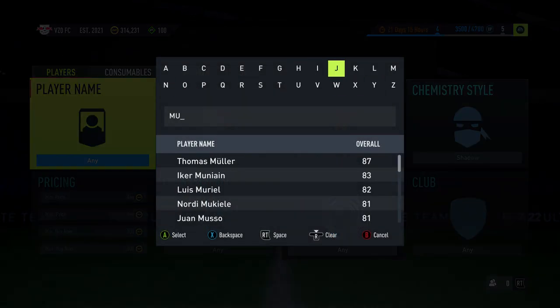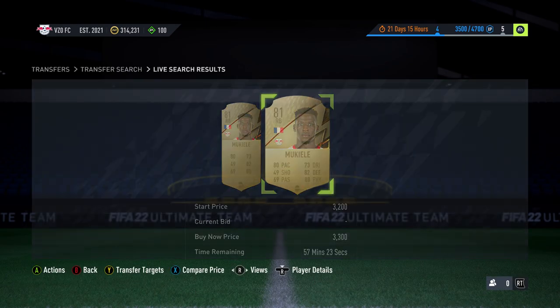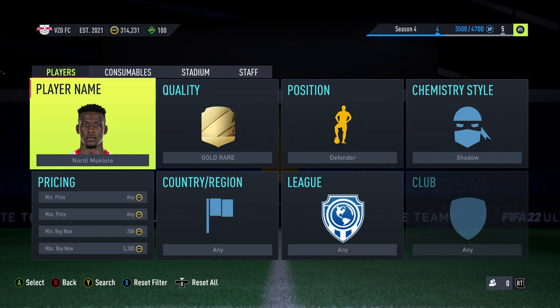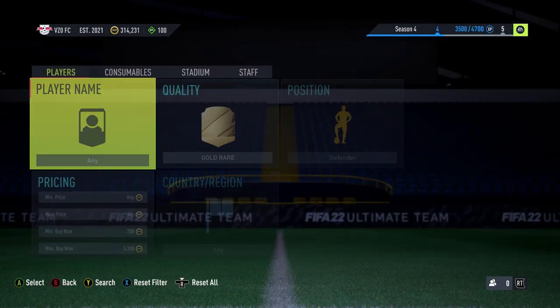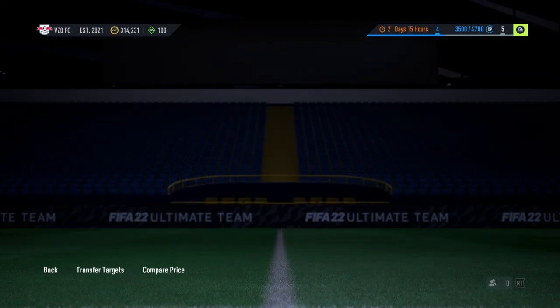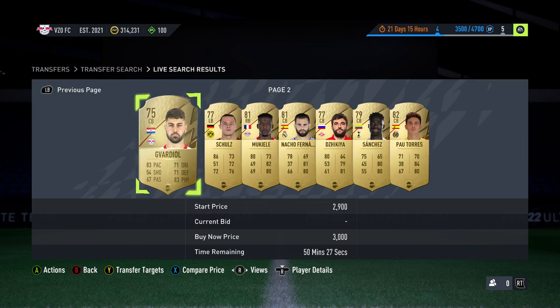Then we also check Mookiele - we never know, he might be a buy if he's like 5k. We check at 5.3k and there's one. You could probably get four and a half if you're patient, but I don't really care to get that one - that's not really a good enough deal in my opinion. Then we go out and change the price back up again, maybe 300 this time, and we scroll across and check for any new ones. No new ones yet.